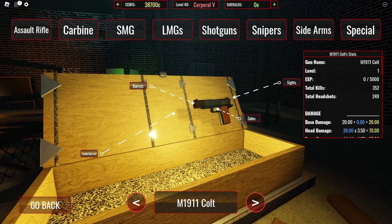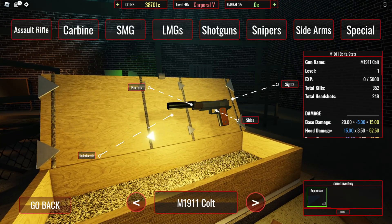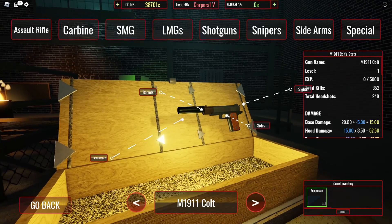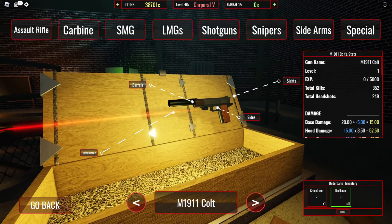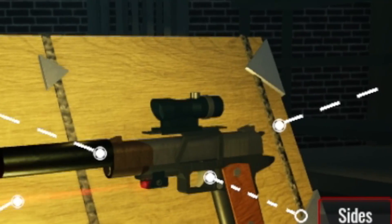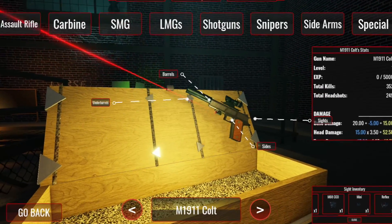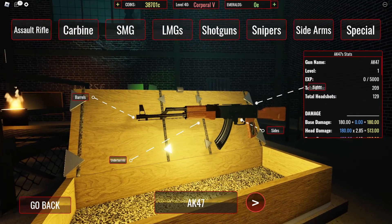While we wait, let's go ahead and customize some weapons. I really want to customize the pistol right away — the M1911 Colt. For barrels, we can put a suppressor on — oh, the sound effects, that's a really cool sound effect! You can also drag it and look around it. The inventory system for this game is top notch. I'm going to put a red laser and an ACOG on there too.